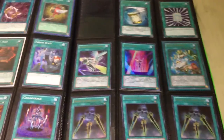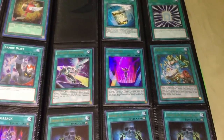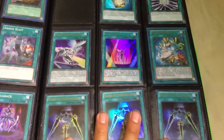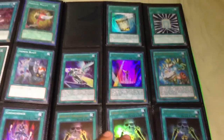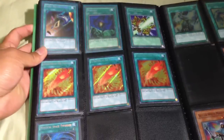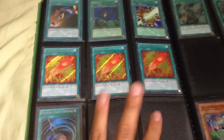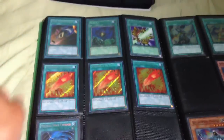This page is all ultra. On top we have Instant Fusion, Galaxy Expedition, in the middle Xyz Light, Quick Booster, and Three Swords of Concealing Light on the bottom — all ultra rare. Moving on to secret rares: one Card Destruction, one Raigeki, one Shield Crush, three Feather of the Phoenix, and one Mystical Space Typhoon — all secret rare.